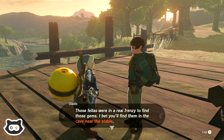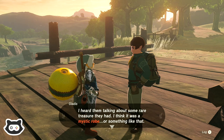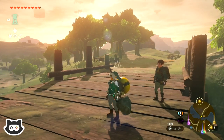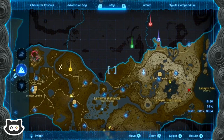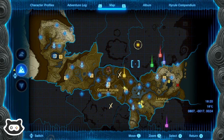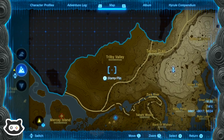I heard them talking about some rare treasure they had — I think it was a mystic robe or something like that. It might not be a bad idea to go see them. The game is definitely telling us to go see them, but I don't know where Woodland Stable is. Northeast — it's going to be in this region, I think. There's so much area we didn't check out near Zora's Domain — this whole valley. After we've seen Impa, maybe we'll head back there.